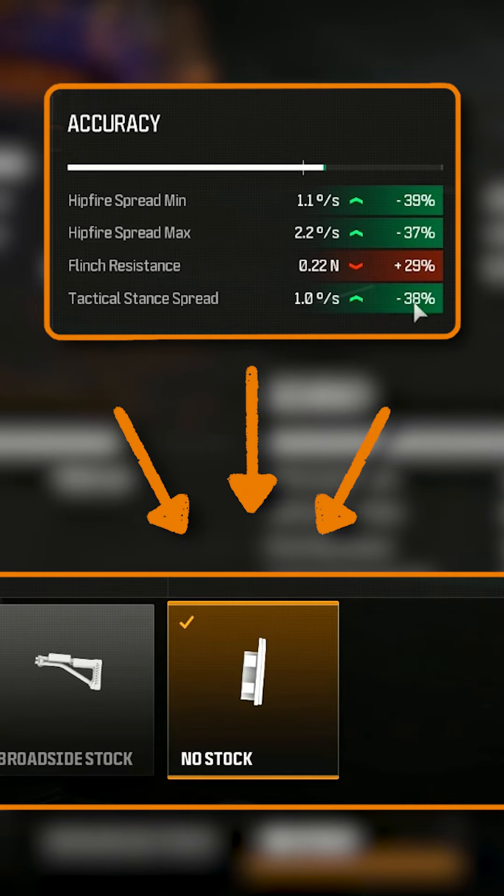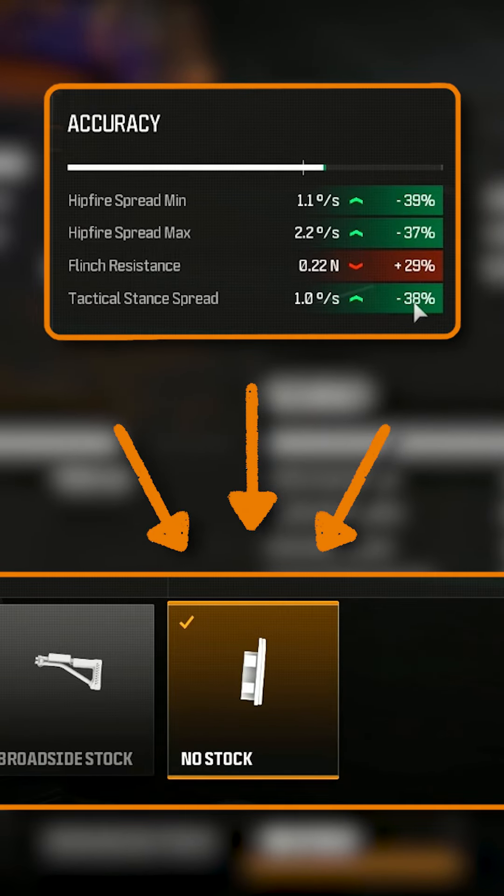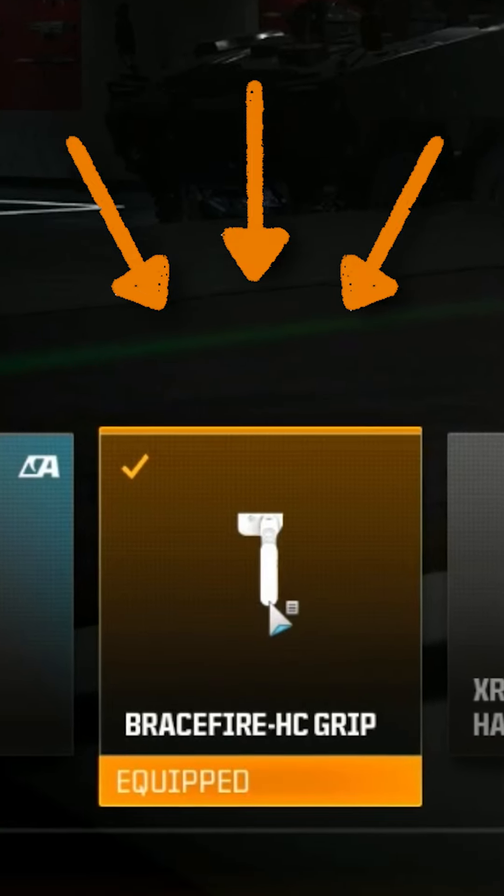Then we're gonna go over to the no-stock. This will give you an absurd amount more on your tac-stand spread and movement speed, which we're going to be stacking because the craziest third attachment that you're going to get is the Backfire HC grip.